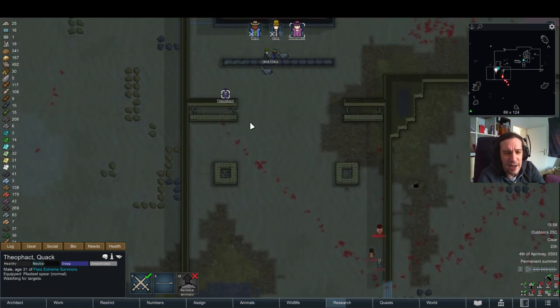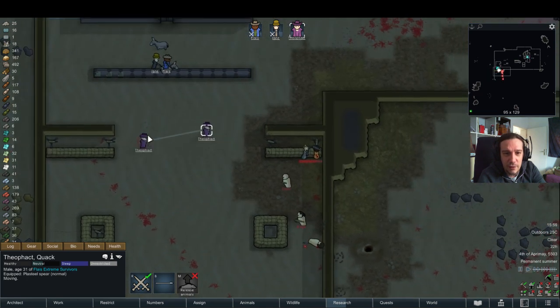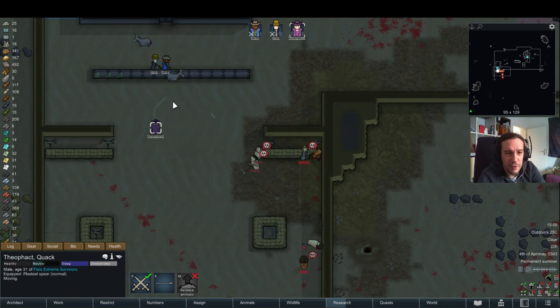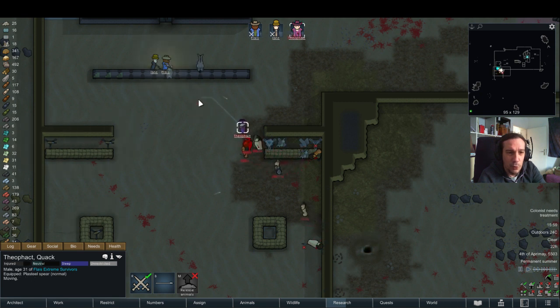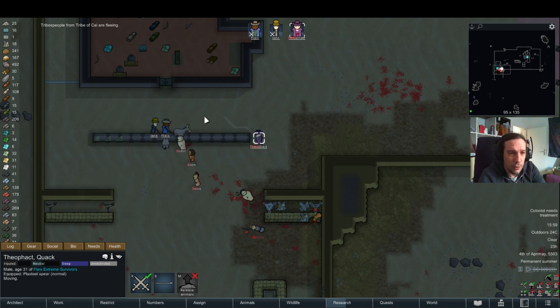This is so nasty — this is an utter nightmare to attack. I'm not gonna interfere. They want to attack my turrets — fine, let them. I'd rather lose one turret than more colonists. Don't die, Theo. Now they flee — in the wrong direction.